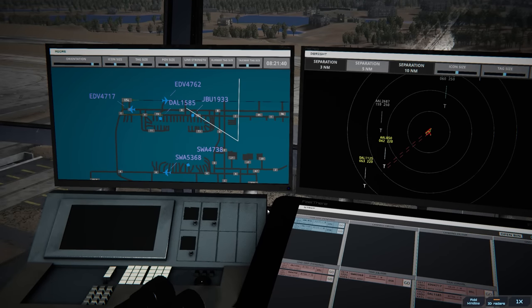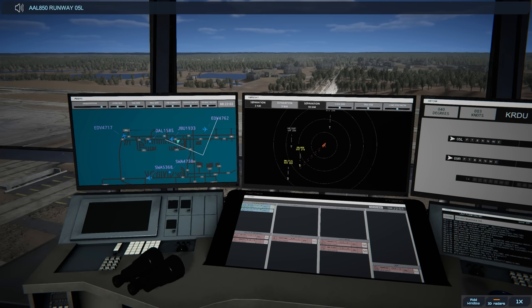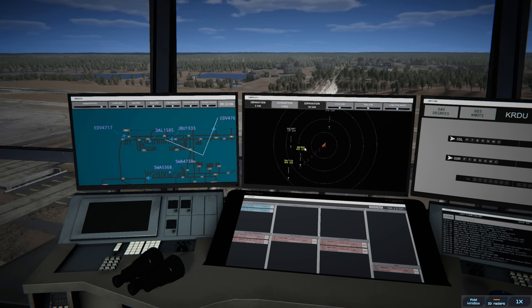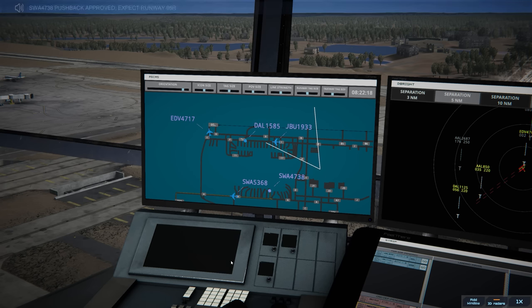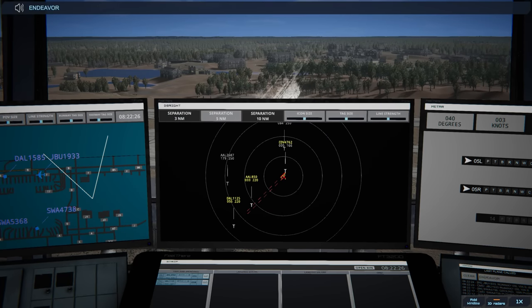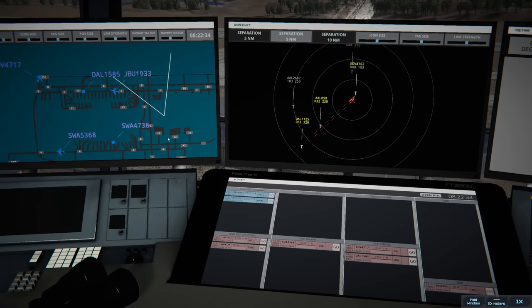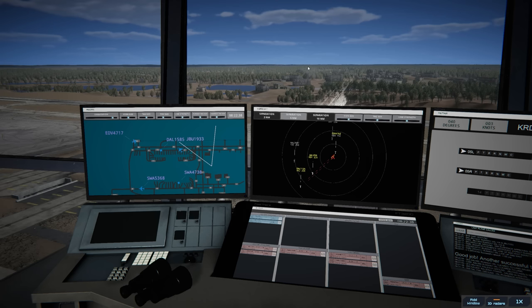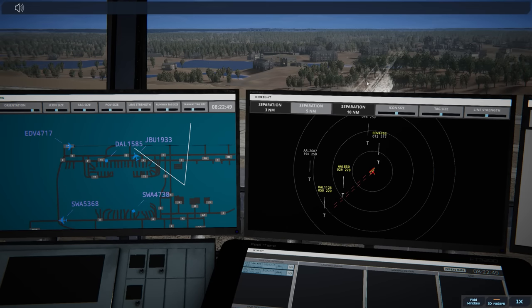American 850 on final 05 left — American 850 runway 05 left cleared to land. Sometimes I just don't give the winds because they won't pick it up. Endeavor 4717 runway 05 left, line up and wait. Southwest 4738 pushback approved, expect runway 05 right. JetBlue 1933 runway 05 left via Bravo. Endeavor 4762, nope — not yet. 4762 runway 05 left, line up and wait, Endeavor 4717. Delta is pushing out — they're lining up and waiting, getting them out before the arrival.